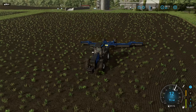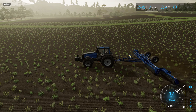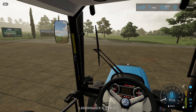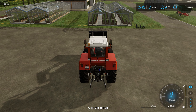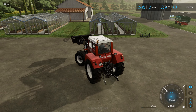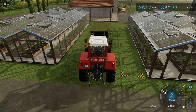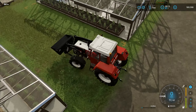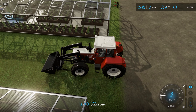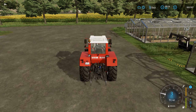So we'll leave a worker on that. Hopefully they'll do the rest of that field. We'll get them on the other two as well. The other thing we wanted to do is to get the grape trailer. So we'll take this one over. We'll leave the front loader just here — don't need that.